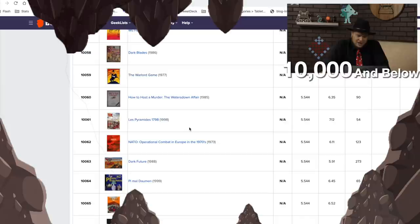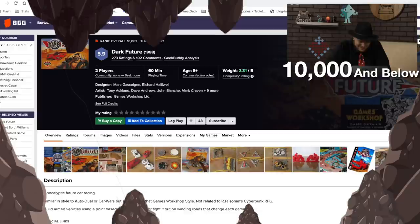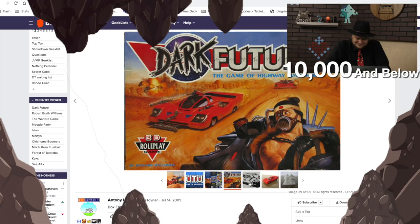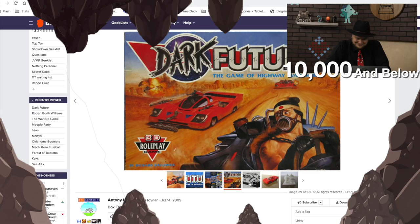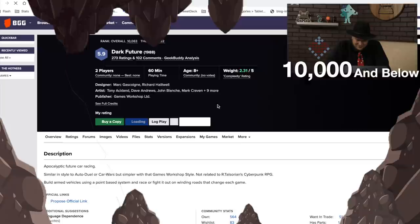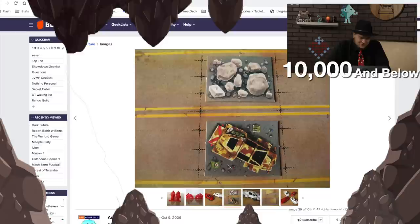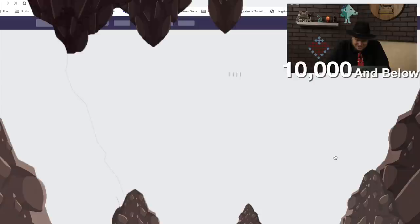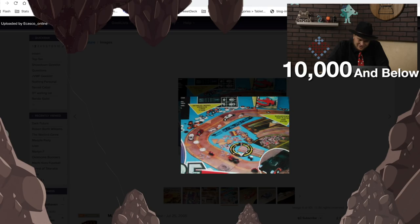Another Here's How to Host a Murderer, and NATO Dark Future from 1988. I wonder if they predicted our future. Ha — this is definitely Mad Max. The Game of Highway Warriors — look at that box cover. There are plastic pieces that someone's got to paint up, and cars. This actually looks pretty interesting for an 1988 game. Then 1883 — I'm assuming that's one of the 18xx games, came out in 2019.